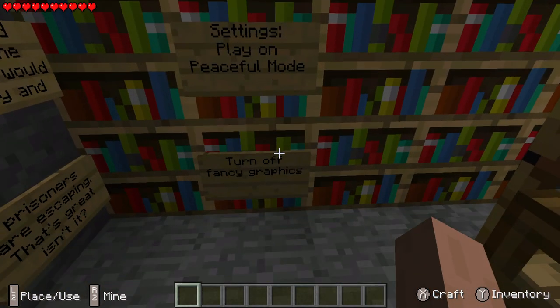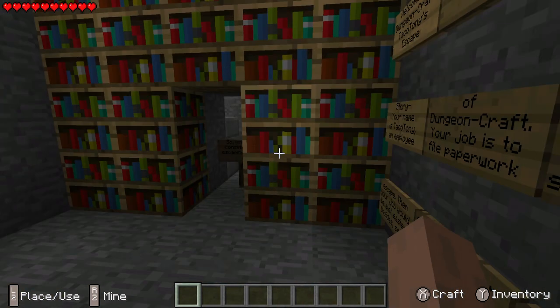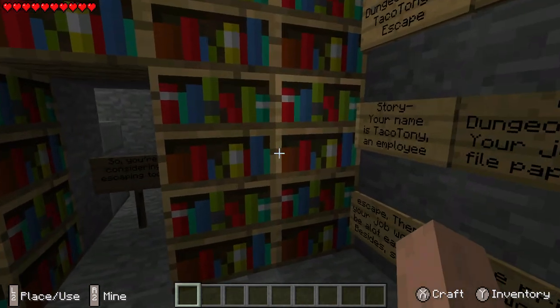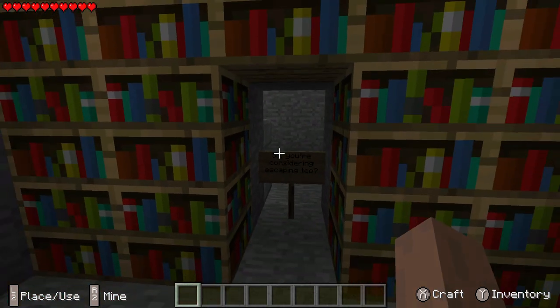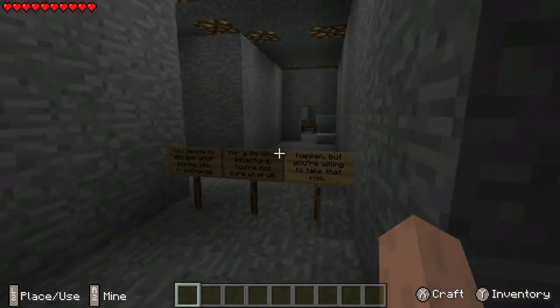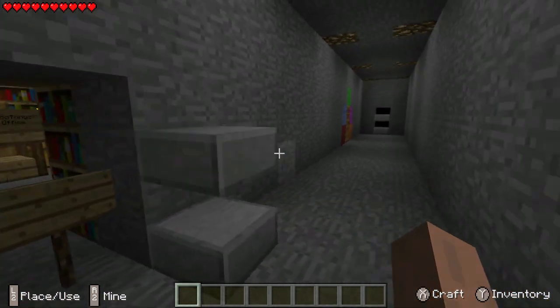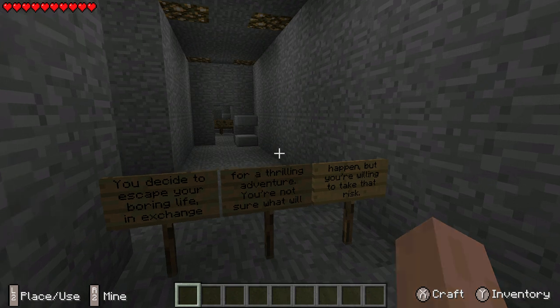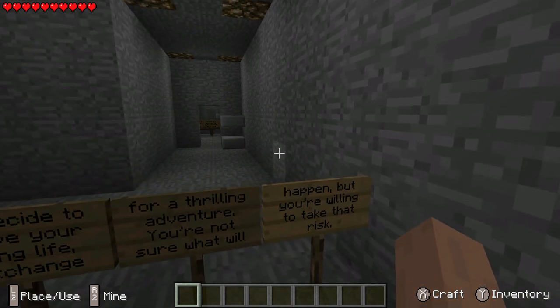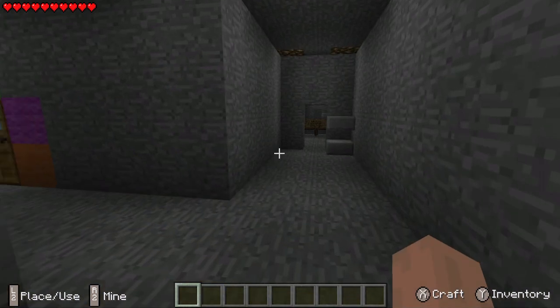Settings: play on peaceful mode, turn off fancy graphics. Well, I really had no choice over that. One of the bad things about the Fire TV is there's just one default setting — there's no way to change it. So anyways, you're considering escaping too? Yes, because there's no other way out of here. You decide to escape your boring life in exchange for a thrilling adventure. You're not sure what will happen, but you're willing to take that risk.